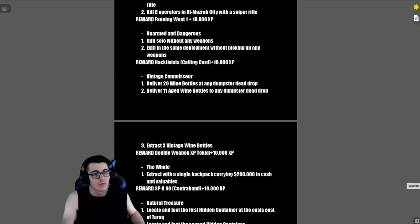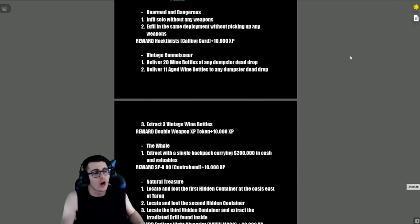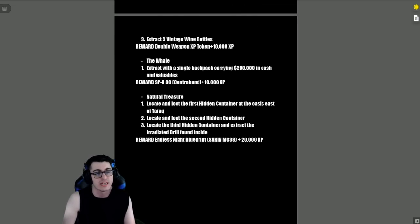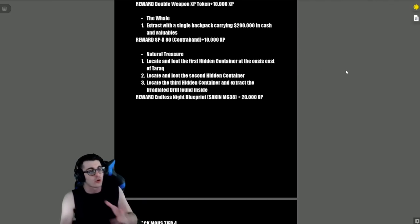'Unarmed and Dangerous' — infil solo without any weapons and then exfil in the same deployment without picking up any weapons. Reward is the Hacktivist Calling Card plus 10,000 XP. 'Vintage Connoisseur' — deliver 20 wine bottles to any dumpster dead drop, deliver 11 aged wine bottles to any dead drop, and extract three vintage wine bottles. Reward is a double weapon XP token plus 10,000 XP.